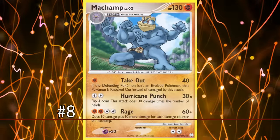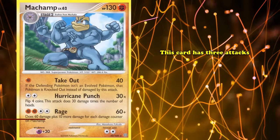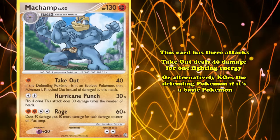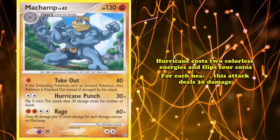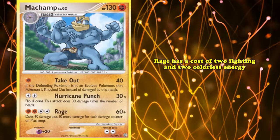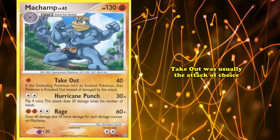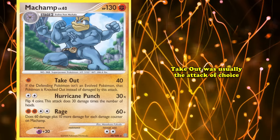At number 8, we have Machamp from Diamond and Pearl Stormfront. Its Takeout attack deals 40 damage for 1 Fighting Energy, or alternatively knocks out the defending Pokemon immediately if it's a basic Pokemon. Hurricane flips 4 coins dealing 30 damage each, and Rage deals 60 plus 10 extra for each damage counter on Machamp. Most of the time Takeout was the attack of choice, and the reason why Machamp made it onto our list of the strongest turn 1 win conditions.